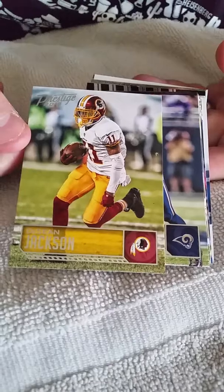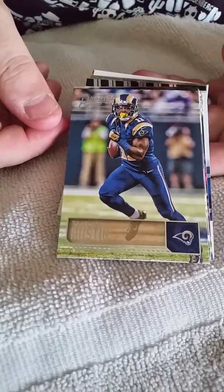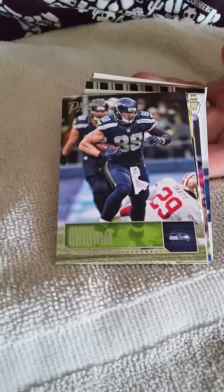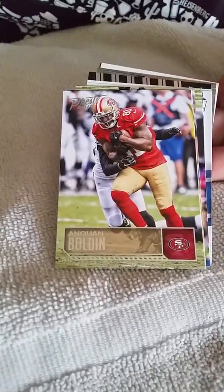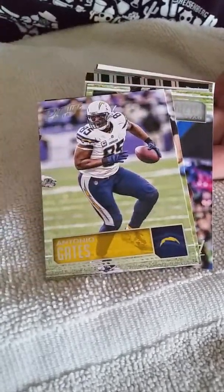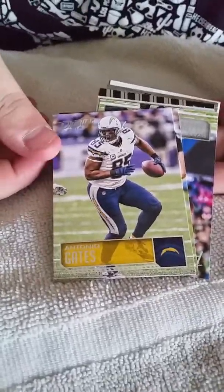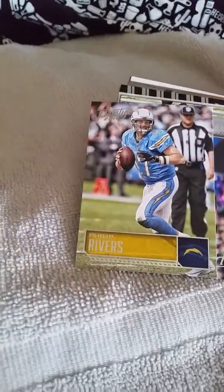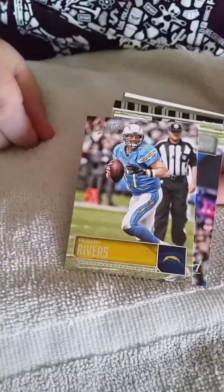We got a Deshaun Jackson. We got a Tovin Rustin. We got a Jimmy Graham, tight end for the Seahawks. We got Anquan Boldin. There's Antonio Gates — oh my gosh! There's my man! As you can tell, that's my wife's favorite player. We're followed up by Philip Rivers! How cool is that? I guess it's been a good pack for us Charger fans. Amen!